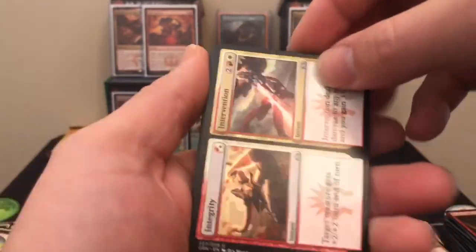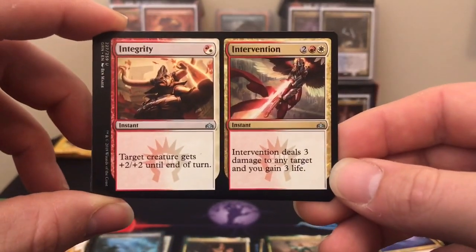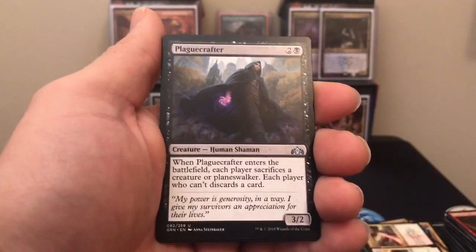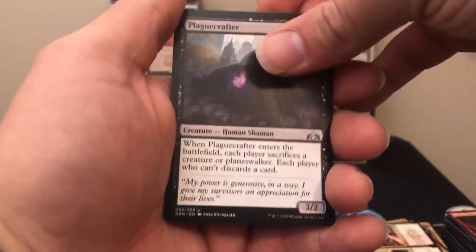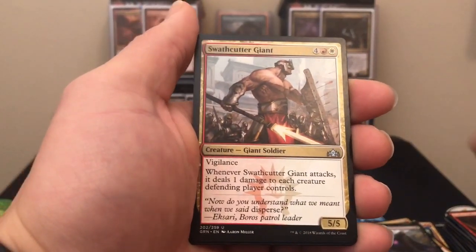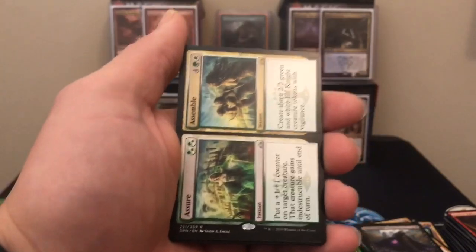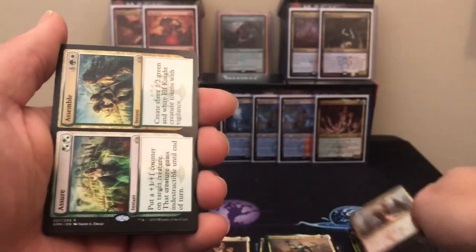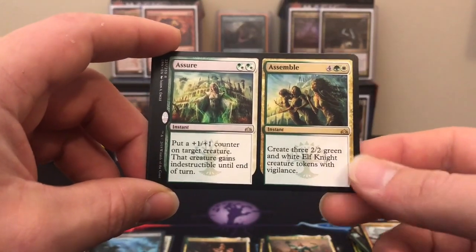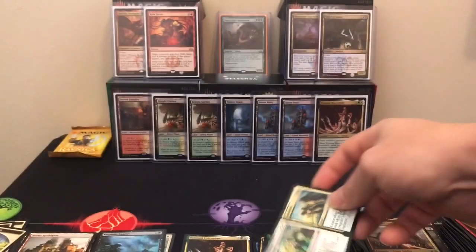Pack nine: Response/Resurgence — how did I say that — Integrity/Intervention, Plague Crafter, Swathcutter Giant, and Assure/Assemble. Not too bad — another Selesnya token card there.